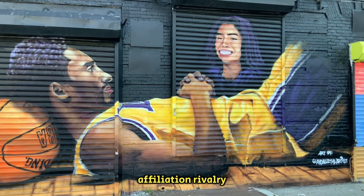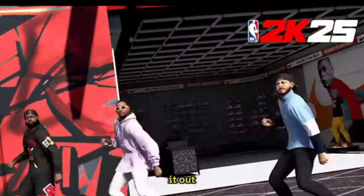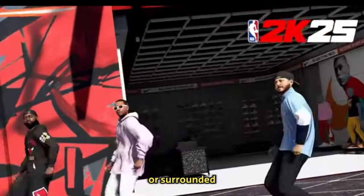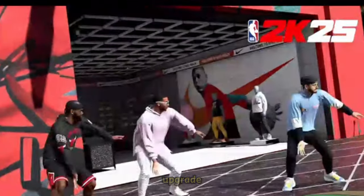Affiliation rivalry is also heating up. Join Elite or Rise and battle it out in unique parks, whether you're on an epic pirate ship or surrounded by towering mechs in a robot factory. And let's not forget about Street Ball — with co-op mode and new locations like the rooftop court and beachside court, this mode just got a major upgrade.